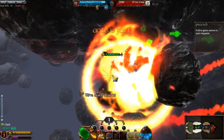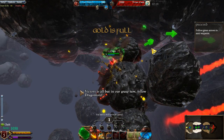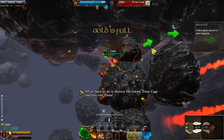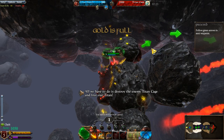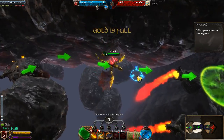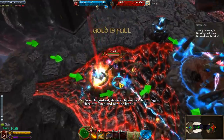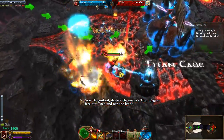You can check on the status. We've nearly done it! Victory is all but in our grasp now, Dragonlord! All we have to do is destroy the enemy Titan Cage and free our Titan! Now, Dragonlord, destroy the enemy's Titan Cage, free our Titan, and win the battle!